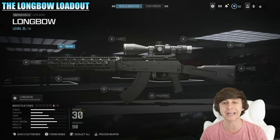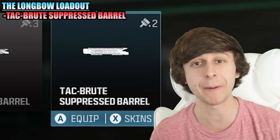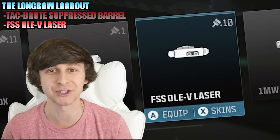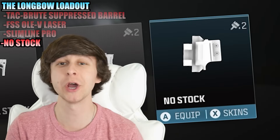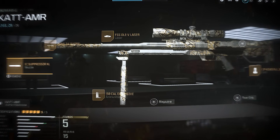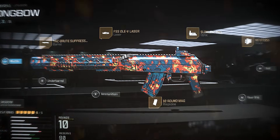For the Longbow, we have to make it very quick and for close range. We're going to start by putting on the Tac Brute Suppress Barrel, the FSS OV Laser, Slimline Pro for the sight. We are completely removing the stock, and then lastly we're going to put on the 10 Round Magazine. And there we go guys, these are the guns we're going to be using for today's loadout.